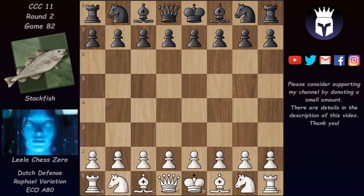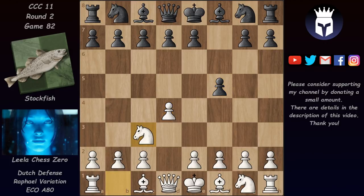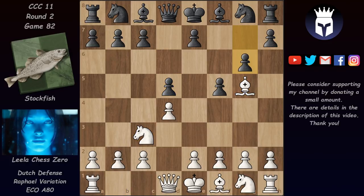We have a Dutch Defense which started with d4, f5 and knight c3, the Raphael variation. And now we have d5, Bg5 and g6 and we are out of the book. The main moves here are e3, Nf3 and even h4. Sometimes e3 in combination with h4, but in this one we have f3.